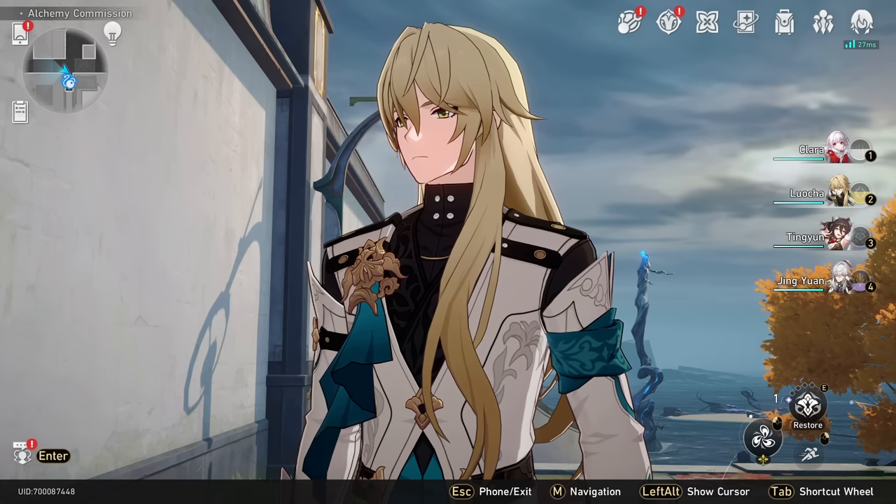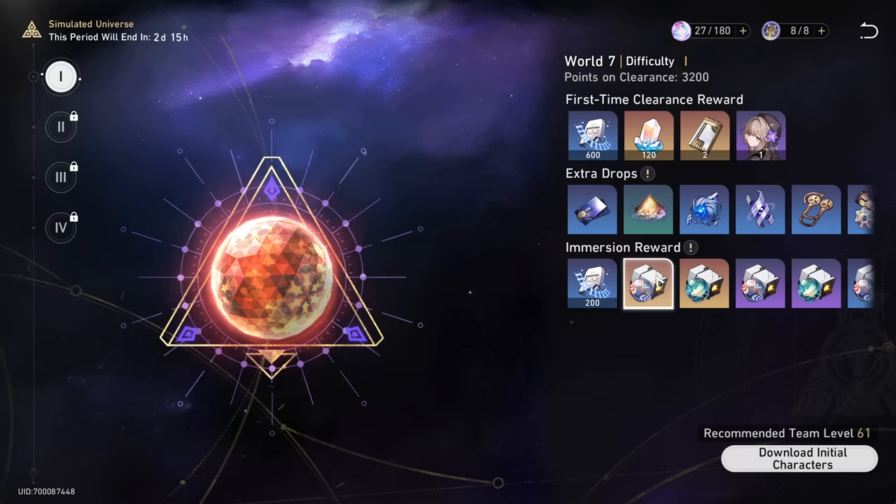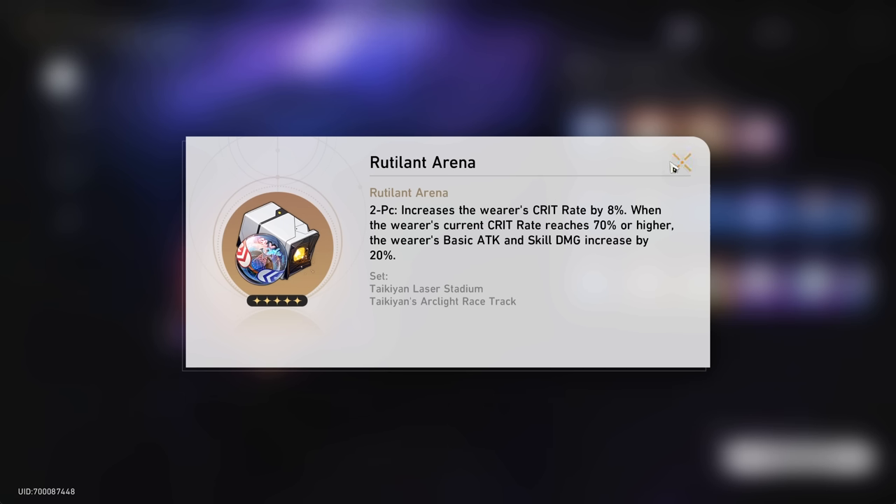Hi Muglets! Today we're going through the new Simulated Universe World 7, all difficulties. We are also halfway on a quest to God Mode Blade — I really want this set for him.